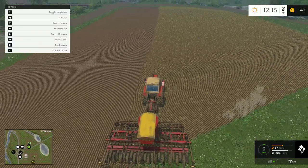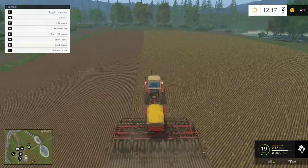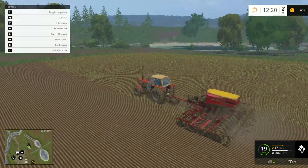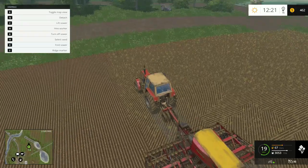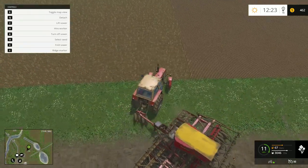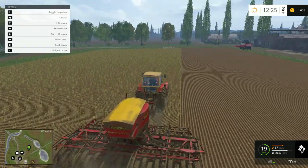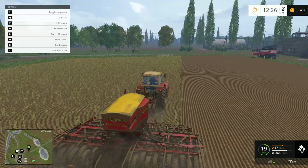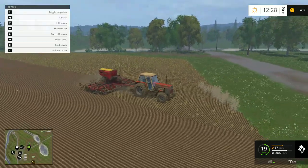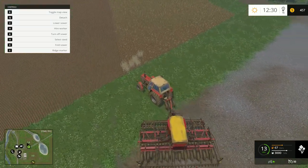Something I'm slightly disappointed about — and it's only slightly, it still looks like an awesome game — but the way you plow and cultivate and seed in 19 is really similar to here, where it's just the texture that gets changed with little grooves. I was kind of hoping by now they would have had some sort of dynamic ground system in place, which has been in some rival games. Like Agricultural Simulator 2013 — that game had a dynamic ground where the actual ground itself would change, leaving actual grooves rather than just changing a texture.